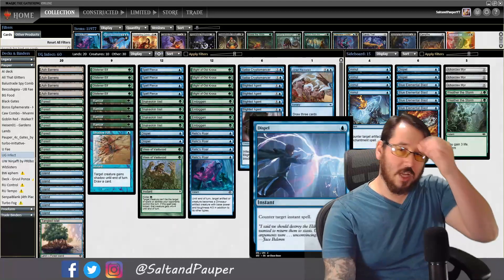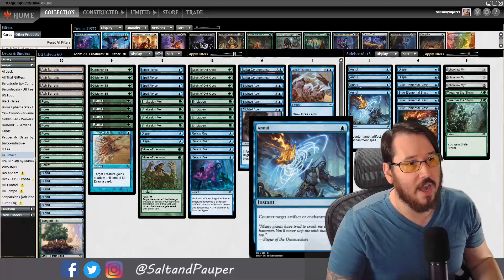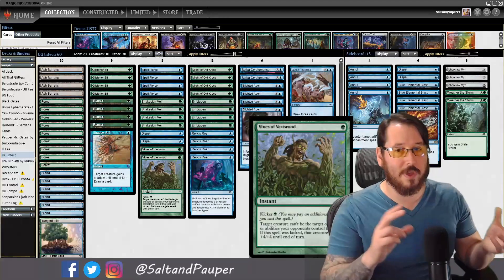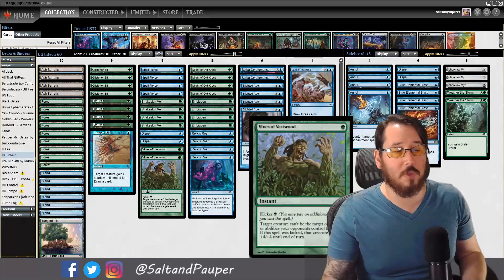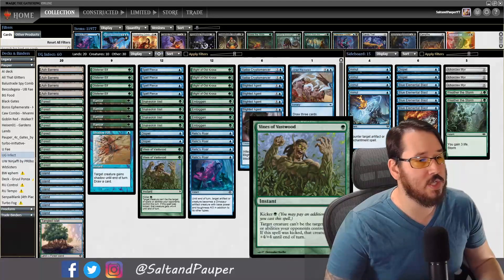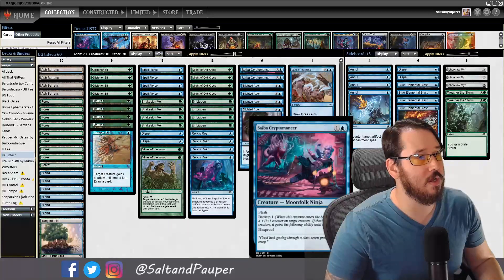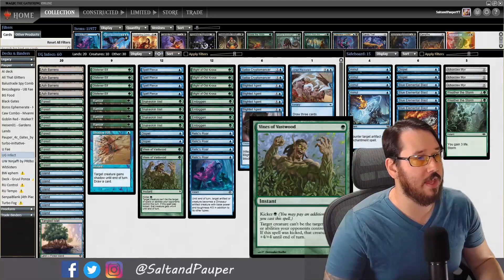Two Dispels, similar to Spell Pierce but interacting with more of the metagame, with two more in the sideboard. And two Vines of Vastwood — a pump spell and Snakeskin Veil in one: one mana for hexproof, two mana kicked for hexproof plus pump. It's only a two-of because we don't need eight of those effects and we're already light on creatures. These could go up to four by cutting the two Cryptomancers.